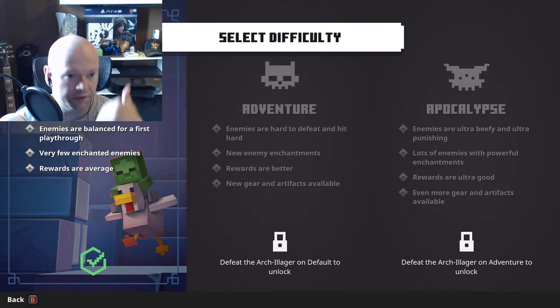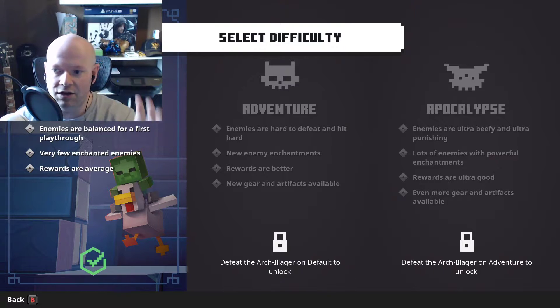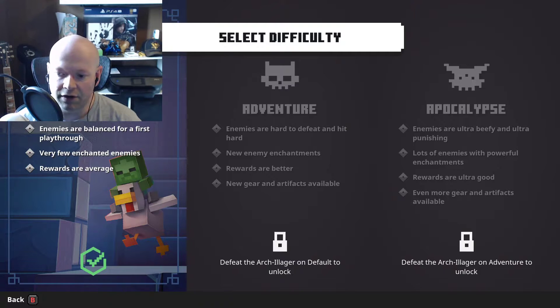You've got the default difficulty — enemies are balanced for a first playthrough, very few enhanced or enchanted enemies, rewards are average. There's also an adventure difficulty where enemies are hard to defeat, hit harder, new enemy enchantments, rewards are better, and new gear and artifacts are available. Then you've got apocalypse — enemies are ultra beefy and ultra punishing, lots of enemies with powerful enchantments, rewards are ultra good, even more rare gear and artifacts available.